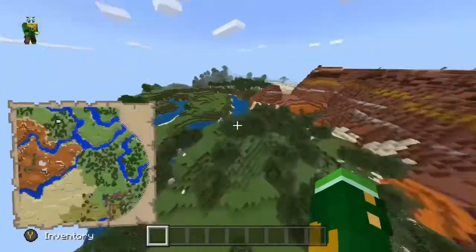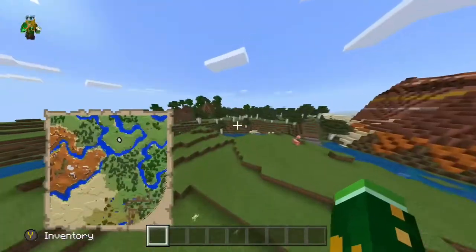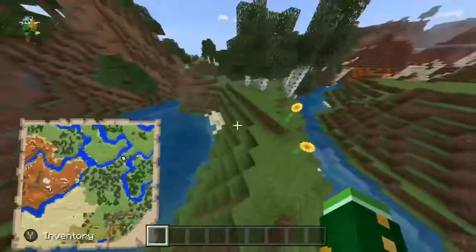Birch forests, horses can spawn here. In this little spot, there's a sunflower biome, so you can get those.